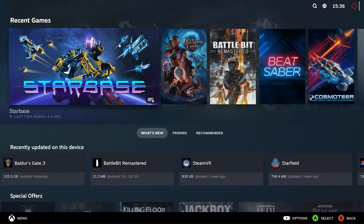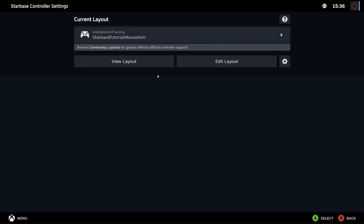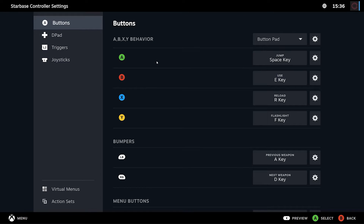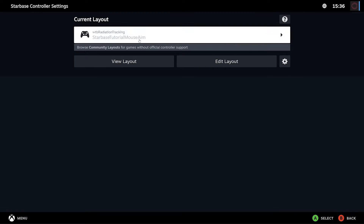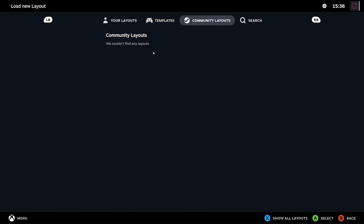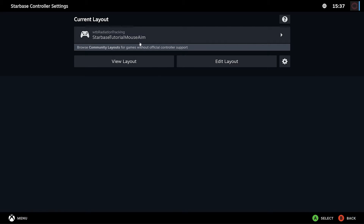Now that we're in big picture mode, you can still use your cursor to move through here. I'll just click on Starbase and go through to the controller options. This is the default layout space - the center area is the layout you've got selected, then there's a button to view your layouts, and the edit layout page where we'll edit stuff. If you click here, you can see your saved layouts, the default templates by Valve, and some community layouts. Some people like Syncidious have done some, however most of them don't have the mouse settings that I use, so we'll just ignore them for now.